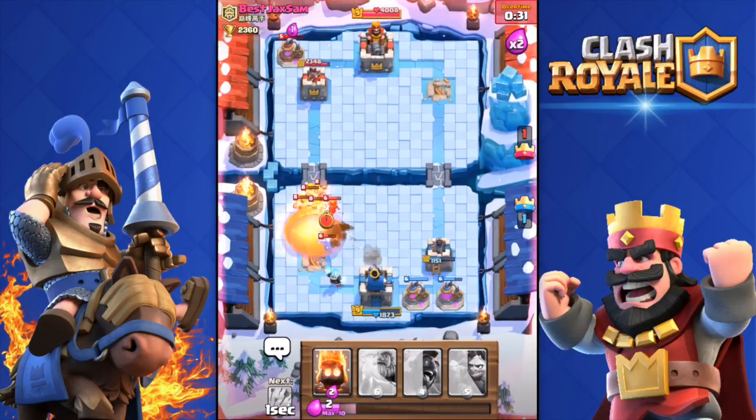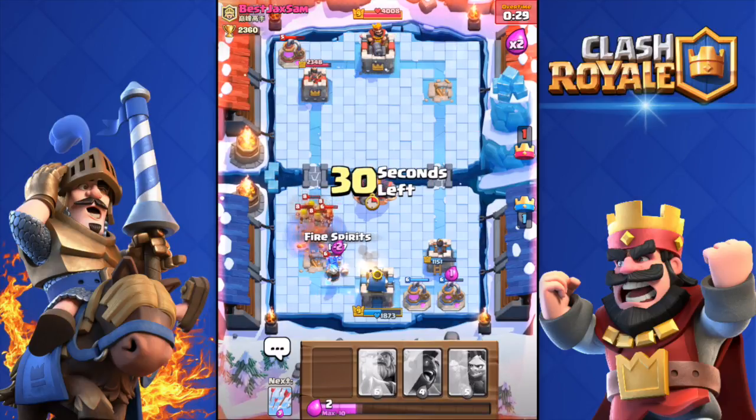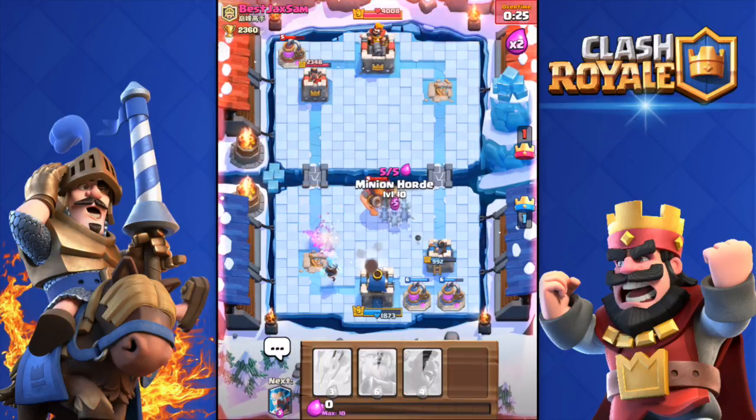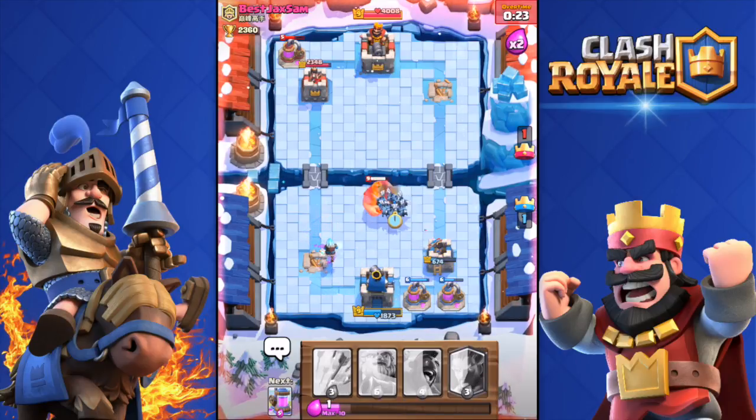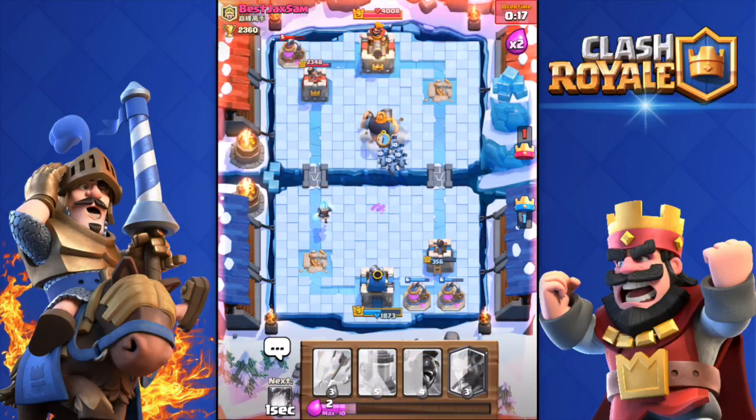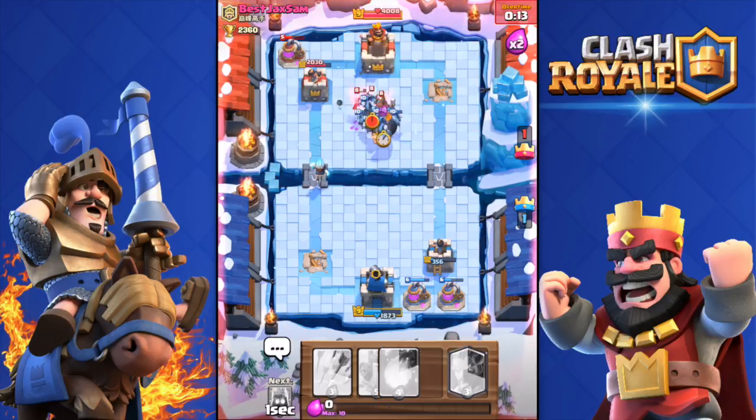I Fireballed all those units — missed my Barbarians but it's okay. 25 seconds left. I have a great amount of troops over there but I don't think I'll have time to get his tower. Can I clutch this one? He doesn't have Elixir — that's good. Come on, Hog Rider!